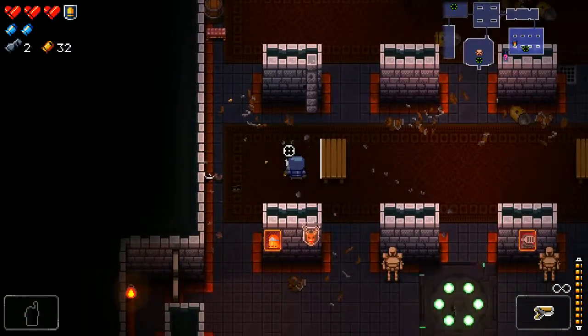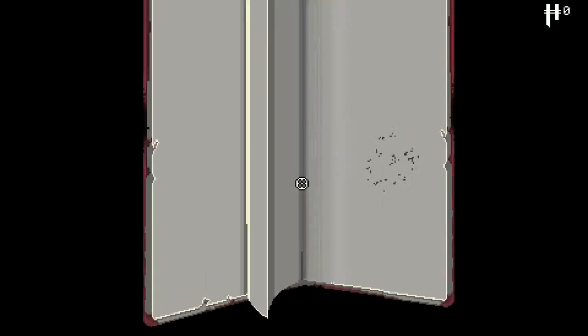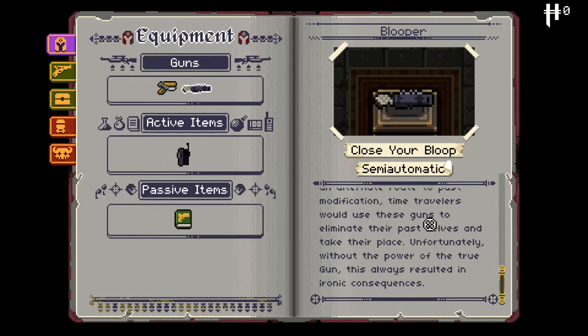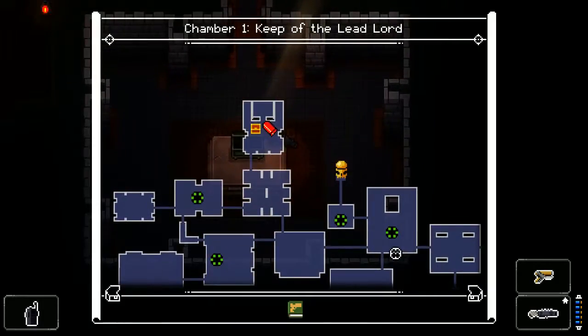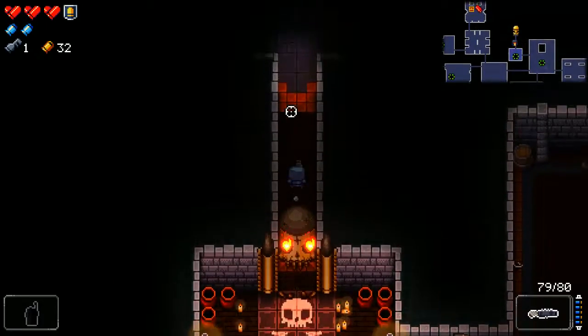There it is — but it's just another key. We did get one here though. We've got the Blooper — "close your bloop." I have no idea what that's a reference to. It's a weapon with extremely high knockback. "A poor facsimile of the gun that can kill the past — time travelers would use these guns to eliminate their past selves and take their place." So we've seen all the rooms, just our boss room is left. The knockback won't help us there — I assume it's a shotgun. Looks like it, but that's fine.